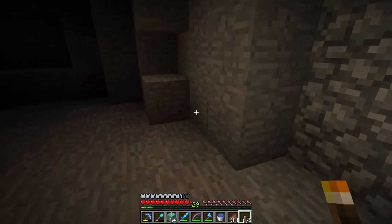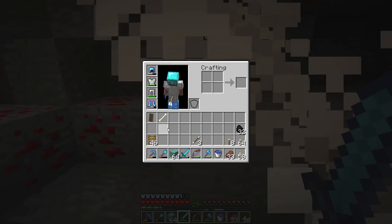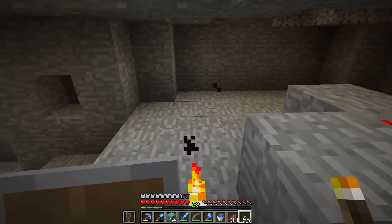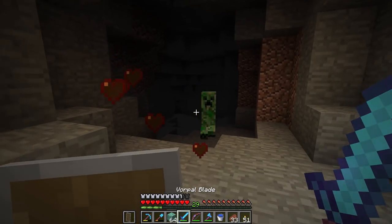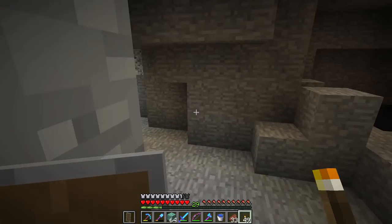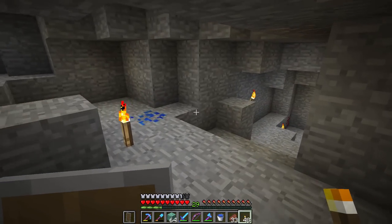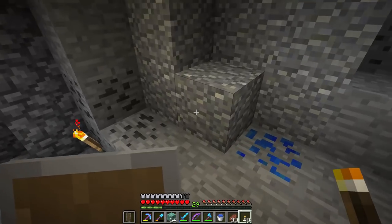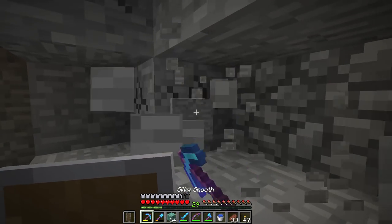We need to light up the caves to reduce the number of mobs spawning around our guardian farm — anything that's not a guardian, slime, or squid I don't want spawning if we can help it. Found a dungeon down here. I'll mine all this stuff later off camera; I just want to do a little exploration on camera. The idea is to cart our prismarine over for use in the wither skeleton farm. Light green blocks in the nether, dark red nether bricks near the ocean — I think that's a cool look.